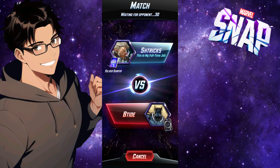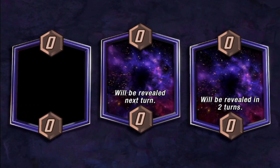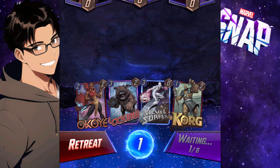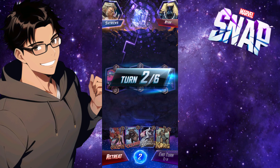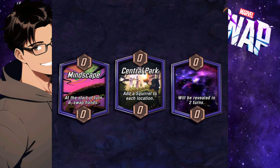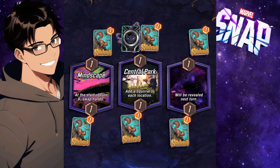Got another match here. The Mindscape — start of turn six I swap hands. I skipped my turn, not playing anything — I could have played Korg but I wanted to use Lockjaw to rotate the cards. Central Park comes up, squirrels everywhere, and now I have another Hood — Lockjaw, Korg, Hood — I can do a lot of rotation.